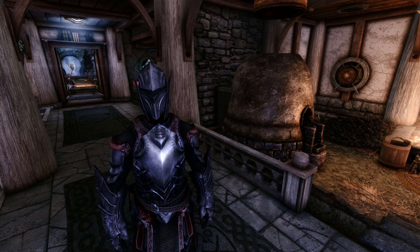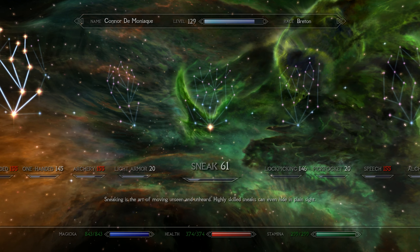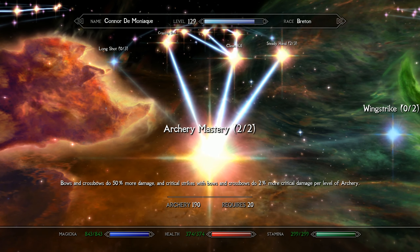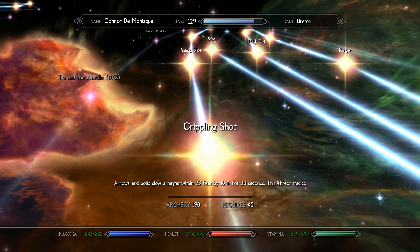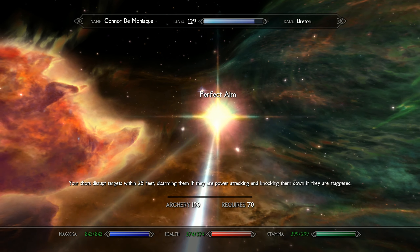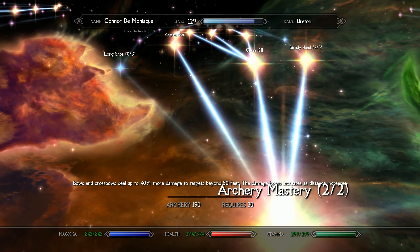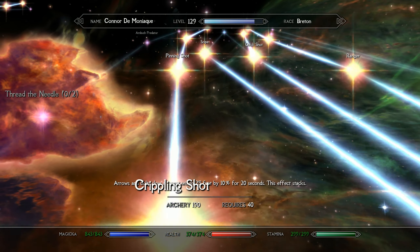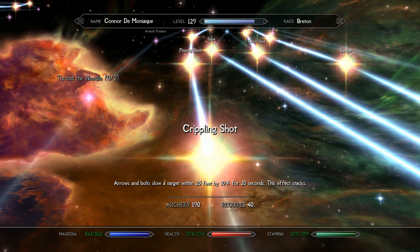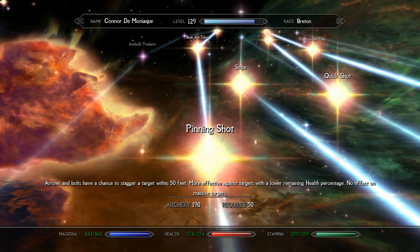So, this is it — the last episode. Off camera, I actually went through and filled out the archery tree like we were talking about doing. I got all these cool little perks. I went down the next-to-leftmost branch. I got Crippling Shot, which slows enemies by 10% for 20 seconds, and that stacks.